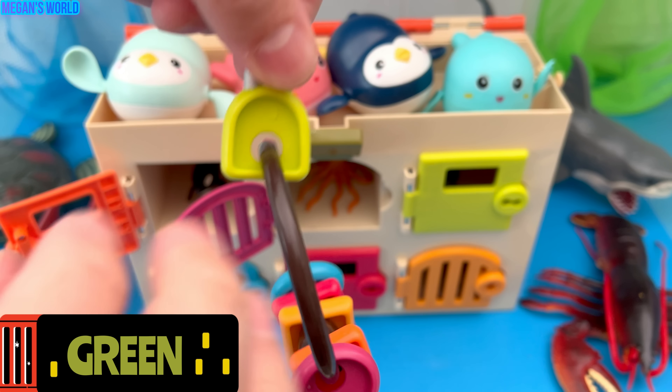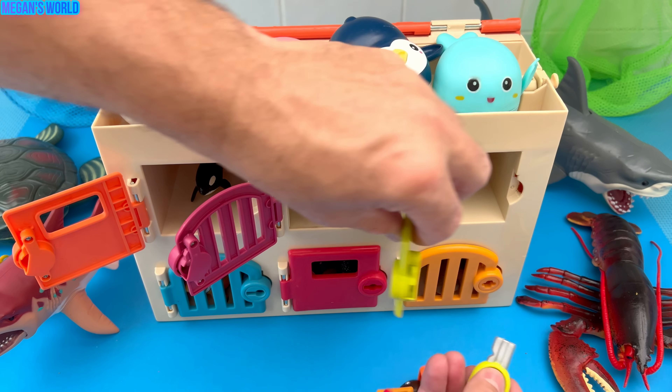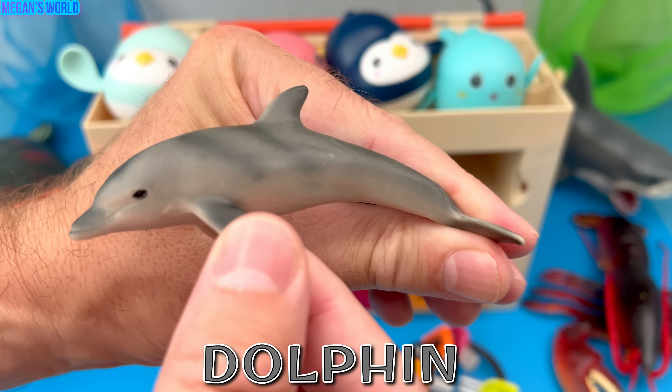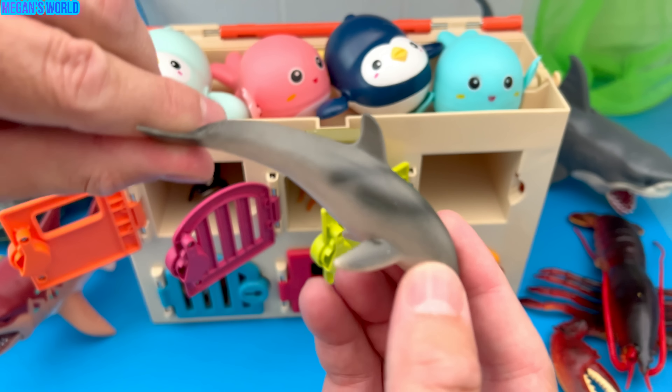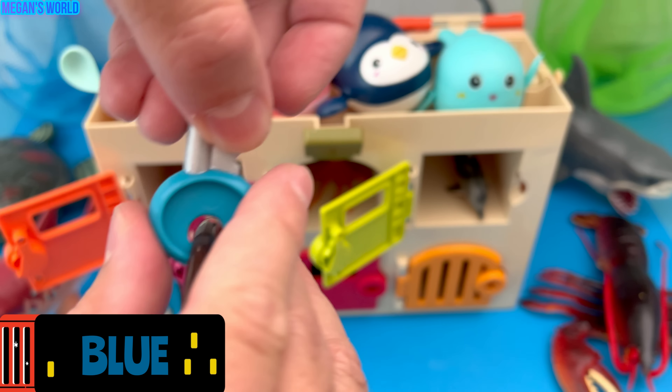Now let's use the green key. Dolphin. Wow, it's grey — grey dolphin. Now let's use the blue door.